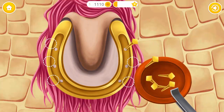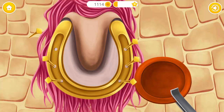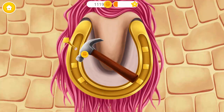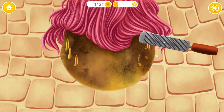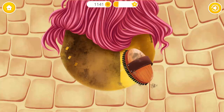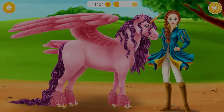Trim excess hoof wall. Secure a shoe in its place with nails. Remove the nail tips. Brush it. Horse is ready to ride.